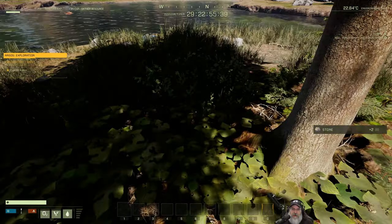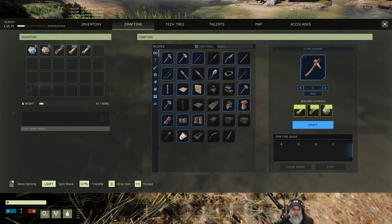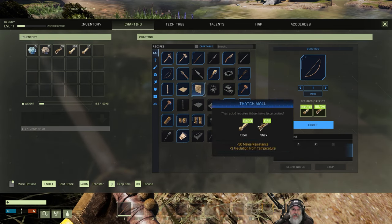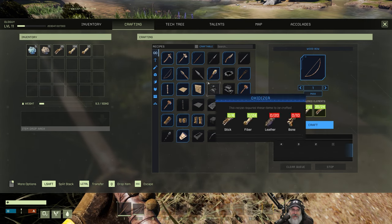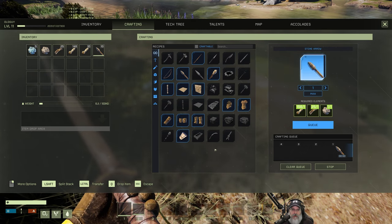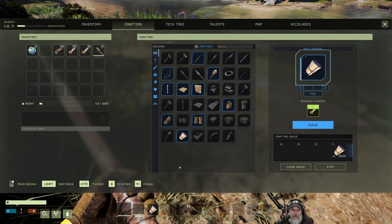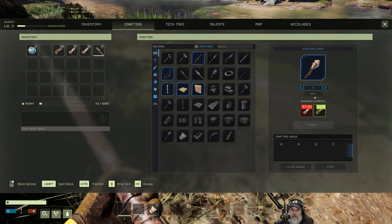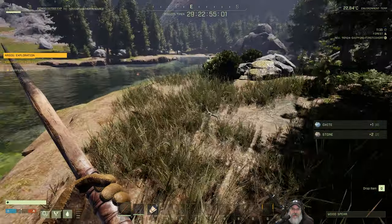We need to pick up a couple more pieces of stone. Can I make a wood spear? Yeah, let's make that in case the wolf comes after us. Let's make the regular bow — we have the ability to make the longbow but we need a crafting station for that. Let's craft a few arrows so at least we're armed, plus some bandages and a torch. We'll grab some oxite too.